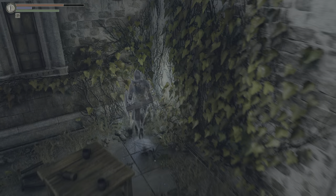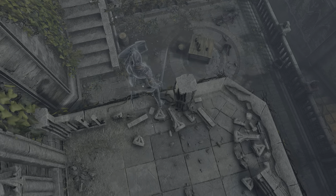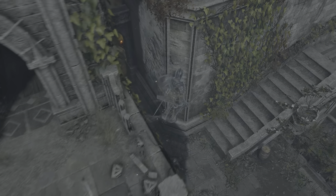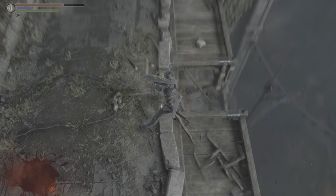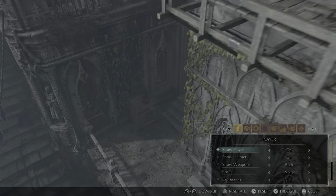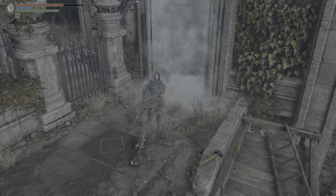Out this door there's a treasure, but be careful because those crossbow archers are still up there. That's the greatsword. We can just drop down and now we can go through the fog wall. You can drop down here, but there is no treasure down here — don't bother, or you'll just wind up going back to the beginning.